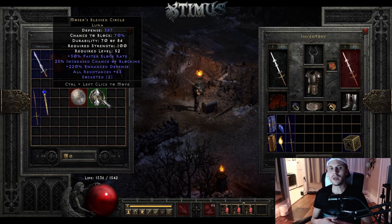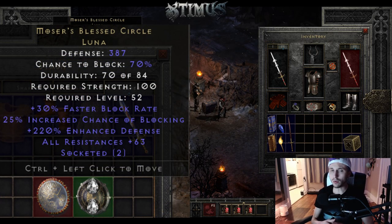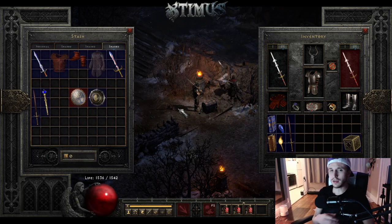And the last item on the list is Blessed Circle. This is really nice for hardcore characters or if you're just starting off on a new season or ladder reset. 30% block rate, 25% increased chance of blocking, and it comes with two sockets — put two perfect diamonds in there and you can get a massive 63 to all resistances. If you're just starting off, it's an amazing shield to have and it really increases your survivability. So there's the 10 most underrated unique items in Diablo 2.